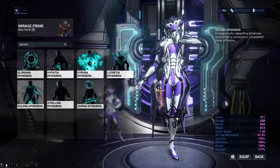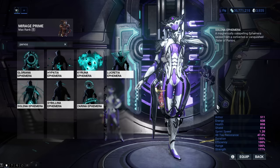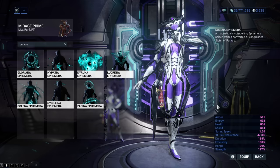Solina Ephemera will summon a few balls that will fly around you and will pulsate with energy. You can get it from a Magnetic status effect Sister of Parvos.